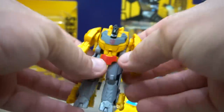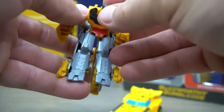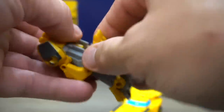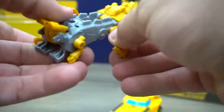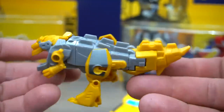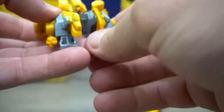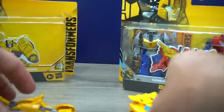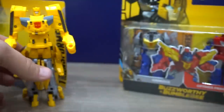Also Grimlock right here. Transform him to Dinobot mode - flip this down, flip in his head, close that chest, flip his tail back, flip his hips around, bring out his head. There's Grimlock in Dinobot mode. To crash combine, get him ready, flip his feet open, flip that down, and crash combine together - pops open into Bumblegrim. Bend his elbows and there you go.